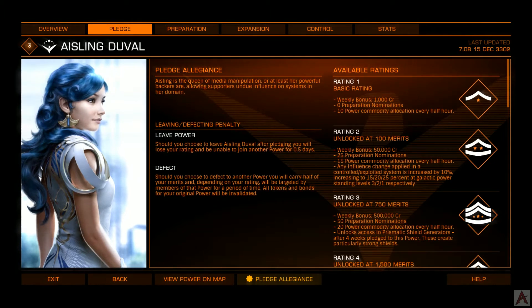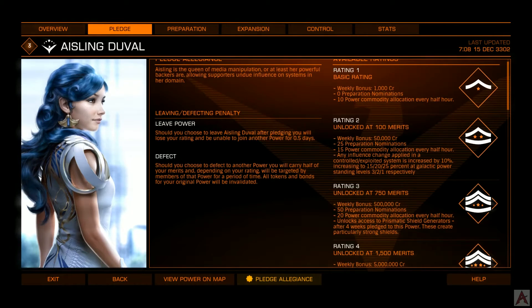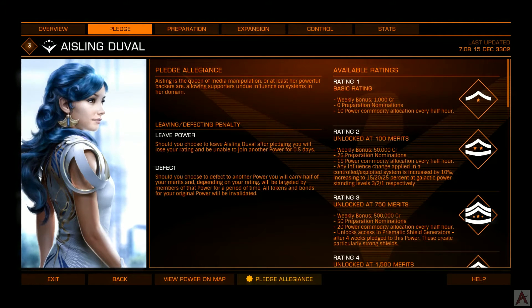The next tab discusses the benefits of pledging towards any given power. Ratings within the powers extend from 1 through 5. For each rating, you get a number of preparation nominations, which allow you to assist in nominating a system for takeover or for expansion status. You also get power commodities, allocated every half hour, generally used for things such as fortifying or preparing systems. At rating 3, you get 50 prep nominations and 20 power commodities per every half hour.